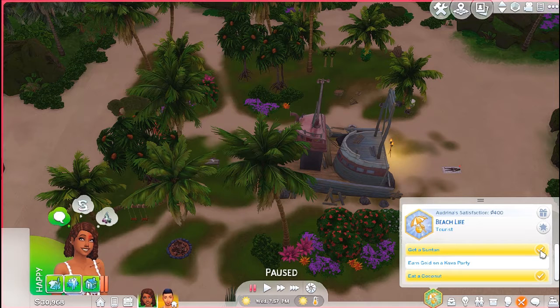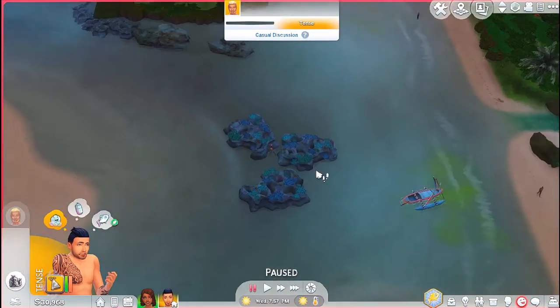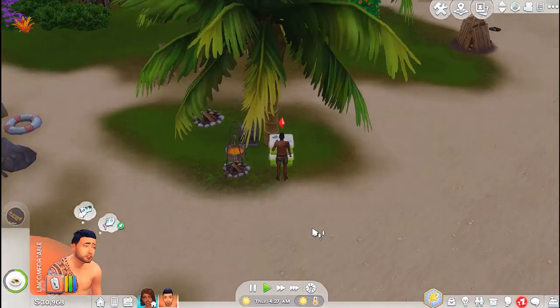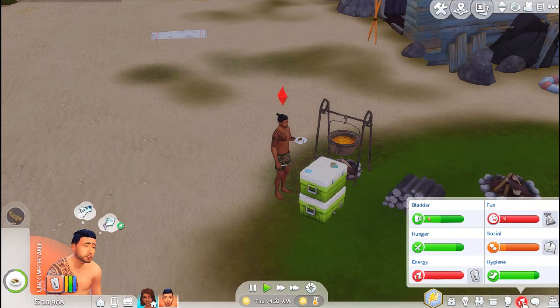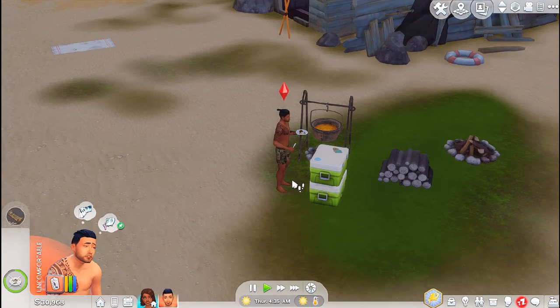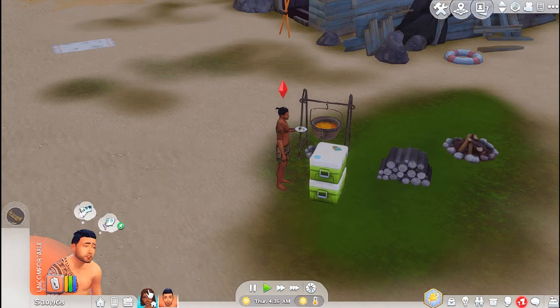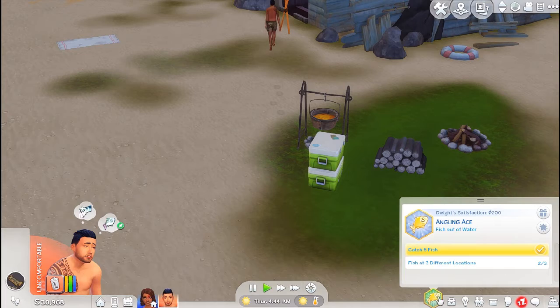I think she got the aspiration, so the only thing she needs to do now is get a cover ball. When her needs are up I'm going to have her go inside and see if she can get a cover ball. Let me put her in the right spot — oh, she can get a cover ball!